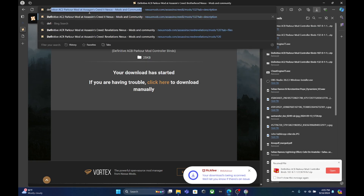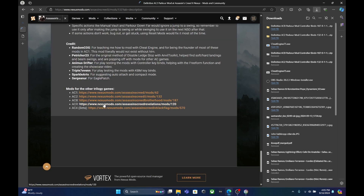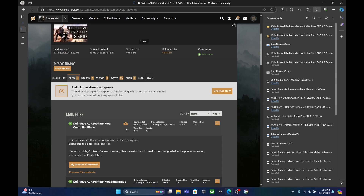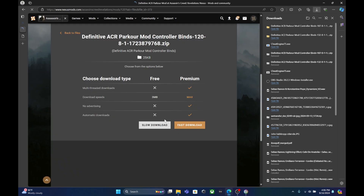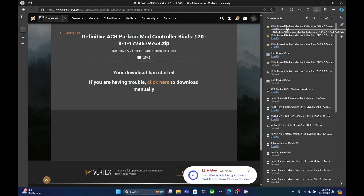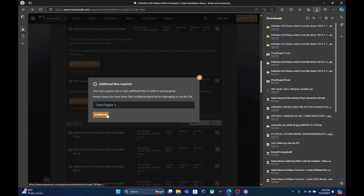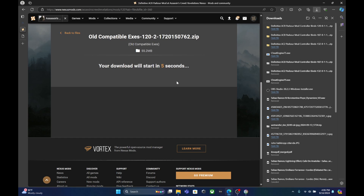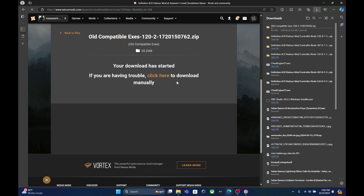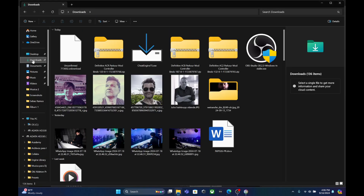We're going back to the Definitive AC Revelations page, going to the files, and downloading the controller binds. So now we have three files. This extra file is very important because the latest update of AC Revelations doesn't work with the Definitive Parkour mode — the latest update will crash the game if you try to run the mod. So you need to download that extra compatibility file.